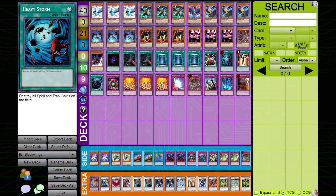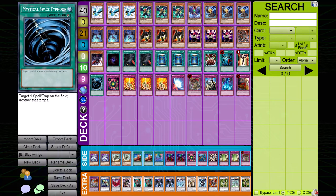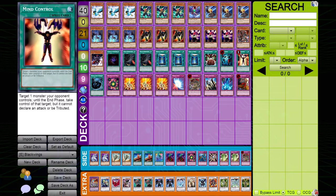Then you have Brain Control, Heavy Storm, and MST — these three spells should be played in almost any deck because they're that powerful. I opt to also play Mind Control, which is really good given how many tuners Black Wings run: triple Blizzard, Gale, and if you count Vayu, actually seven tuners. Remember Vayu cannot be used as Synchro Material normally, but if you bring one out with Shura's help, you can use Vayu in conjunction with Mind Control. With all these tuners, it's a no-brainer to play Mind Control.